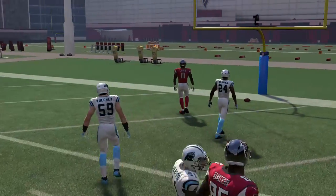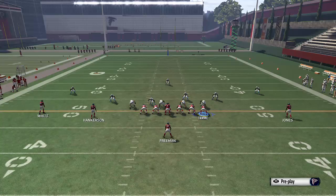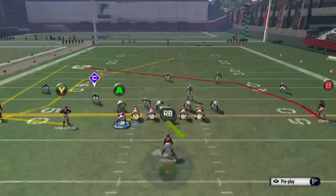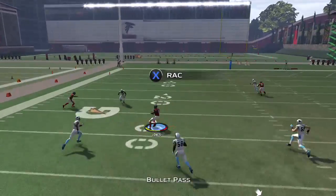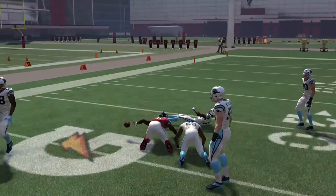The next setup: put the A on a zig and motion him to the left-hand side. Block your running back. You're going to throw it to the same B receiver but in a slightly different window. As soon as he crosses that middle linebacker, throw it right there — you're talking about a 25-yard gain pretty easily.